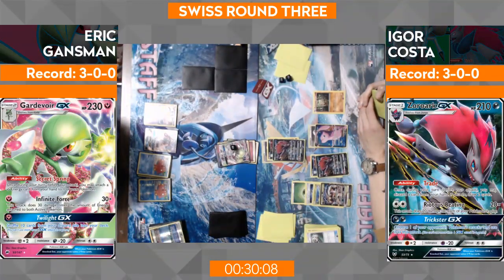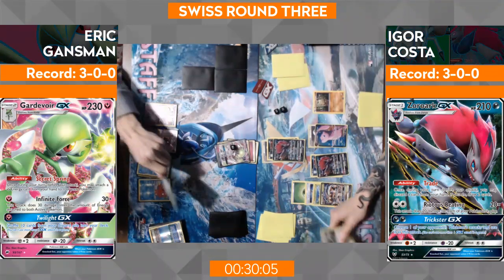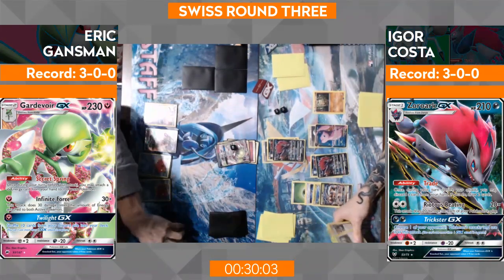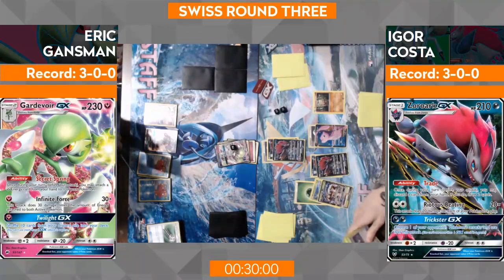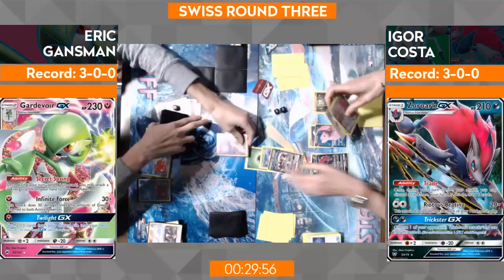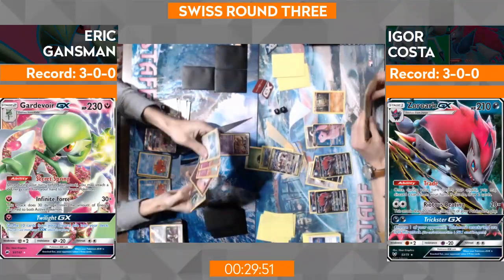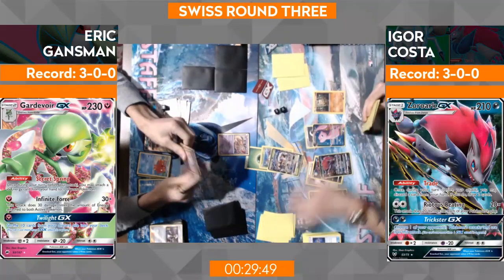On Eric's turn — what's unfortunate right now is that Eric only has room for one more Ralts with the Giratina problem being down there. And if this Gardevoir gets knocked out, that's a lot of prizes for Igor. But it looks like — there's Guzma! And he's going to go ahead... Choice Band, retreat. And it looks like Igor takes game one of round four.